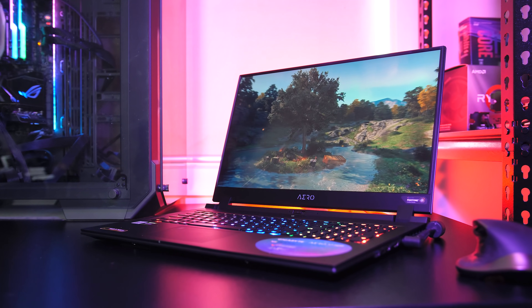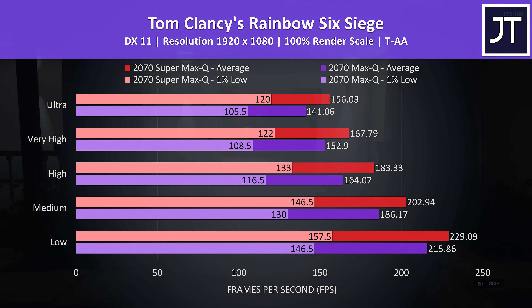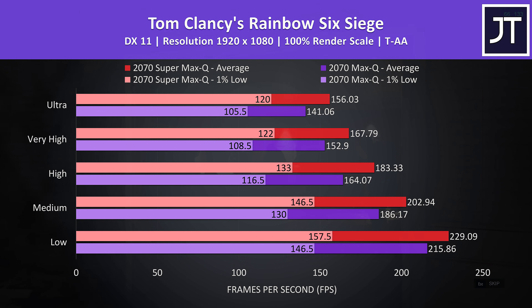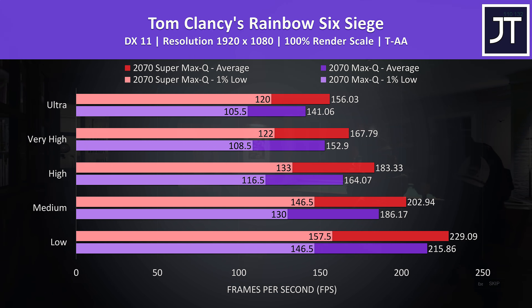Let's start with games, then look at other 3D applications afterwards. Rainbow Six Siege was tested with the game's built-in benchmark tool — the Super results are shown by the red bars, and the non-Super results by the purple bars. In this test, the newer Super laptop was 10.6% faster with ultra settings when compared against the older non-Super laptop.